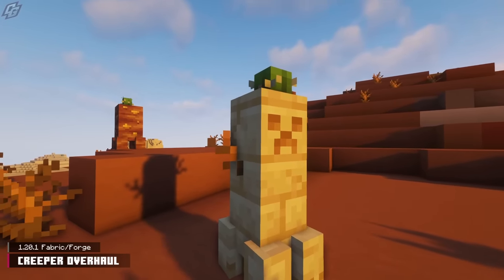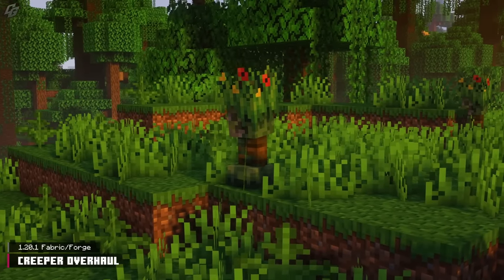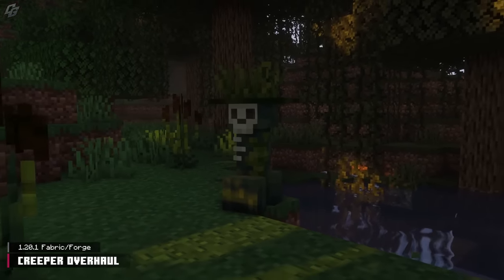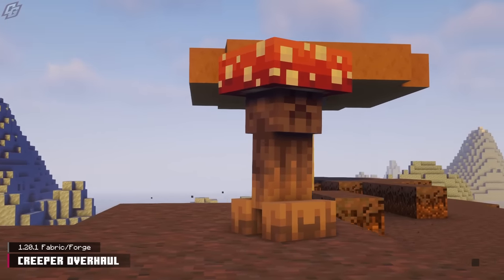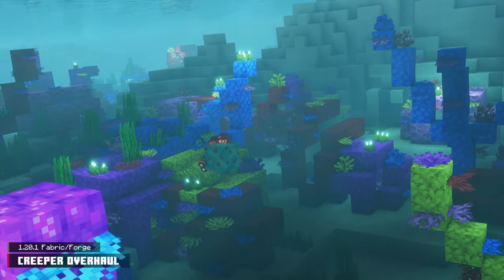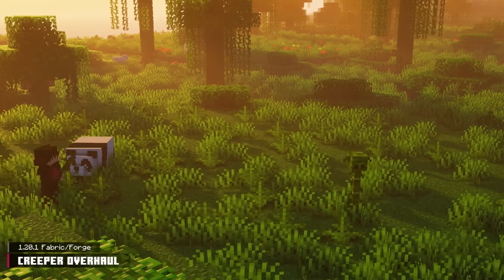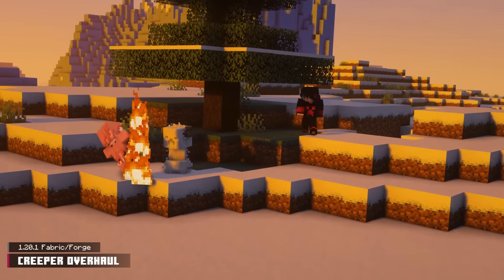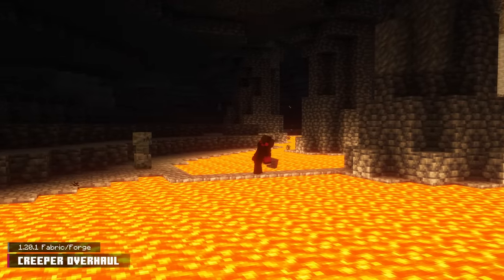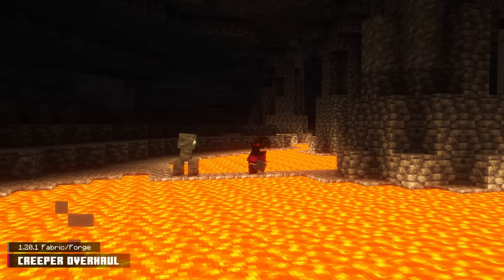To kick off the list, we have a mod called Creeper Overhaul, which simply adds 15 biome-specific creeper variants. Some are simply reskinned, while others possess unique attributes. Ocean Creepers are mutated pufferfish, Bamboo Creepers don't explode and are deathly scared of pandas, and Snowy Creepers are neutral — they attack strays. Creeper Overhaul is the perfect mod to spice up Creeper encounters while keeping it vanilla.